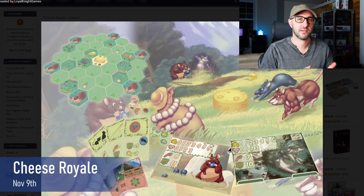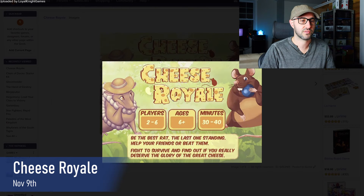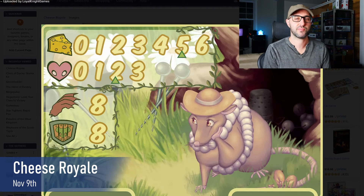Each round, an event card is going to be drawn that's going to have game-changing effects that affect every player. Each player is going to have two actions on their turn — they can either take their sniff action, which allows them to view a tile without activating it, or they can perform the move action where they move to a different tile and then flip over that tile and resolve the effects.